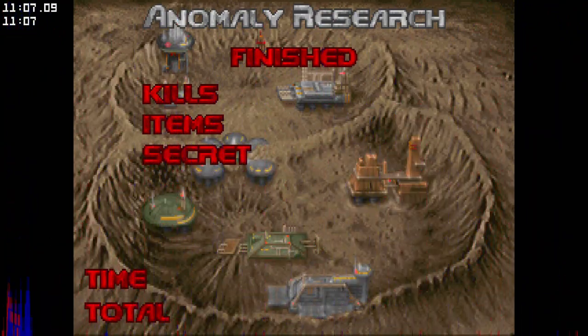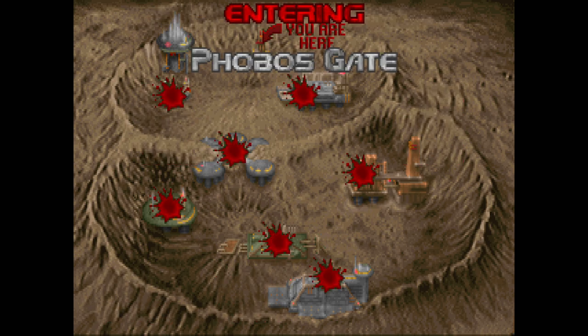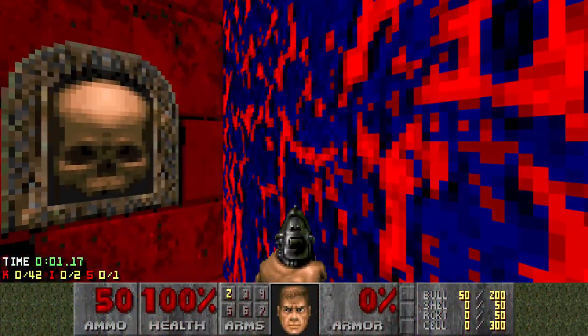I've seen a lot of mappers do this - putting specters only in dark areas. When that's kind of obnoxious, it's usually on a mix. I actually find them in regular areas kind of useful. If you just toss one specter in with a group of pinkies, people usually don't expect you to put one in there and they can just sneak up on you. Phobos Gate. This is - and if you see, the map's actually flipped now.